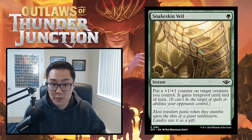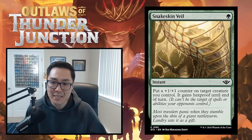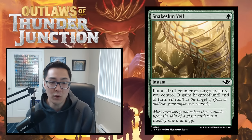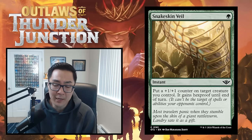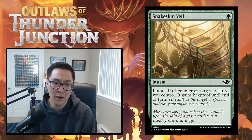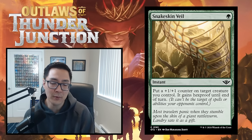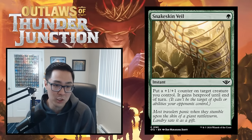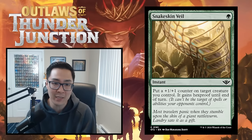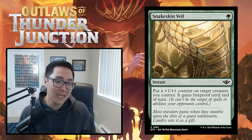We have Snakeskin Veil — green instant. Put a +1/+1 counter on target creature you control; it gains hexproof until end of turn. This is a really great combat trick against any type of removal — not particularly good at winning combats, but an incredible protection spell against removal spells specifically. I'd be very happy to have the first copy of Snakeskin Veil in my deck. It's a very cheap and efficient way to blow your opponent out when they're trying to spend three or four mana to kill your big creature. I'll go C for Snakeskin Veil.